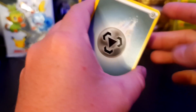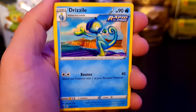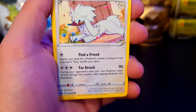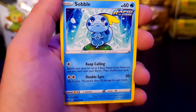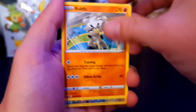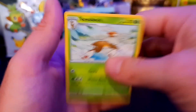Fighting, dammit. We have Sobble, we have Drizzile - finally, to go with the Sobble. We have Honey - I wish it was my honey. And we have Furfrou. We have Bounsweet, Sobble. Yes, nice, cool - finally we have Hatenna. We have Kubfu again. And we have Porygon-Z to go with the Porygon 2 Reverse Holo - very nice. And we have a Sirfetch'd to go with the Delibird we got earlier.